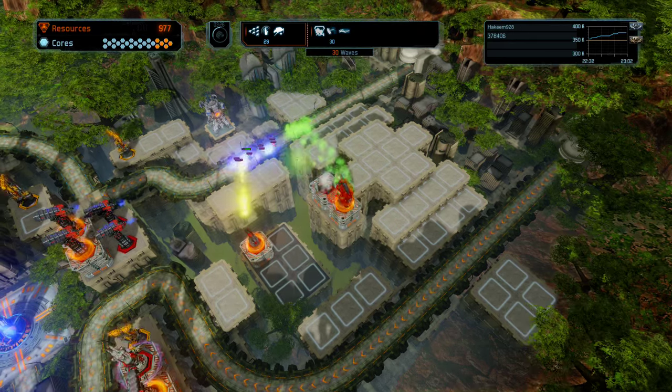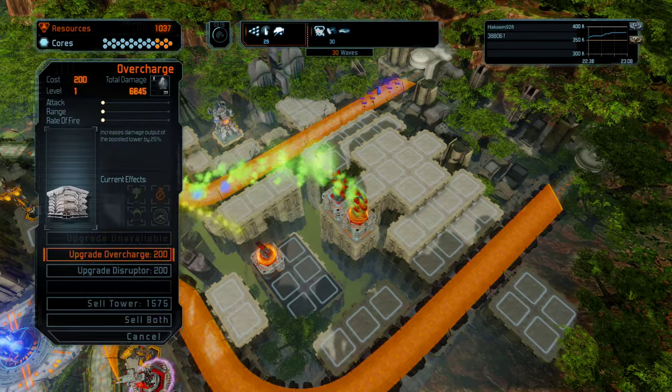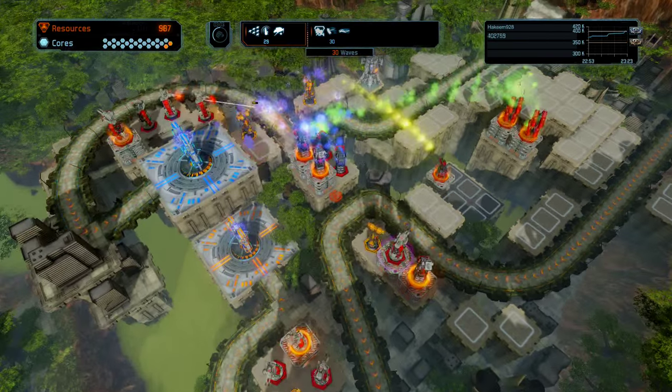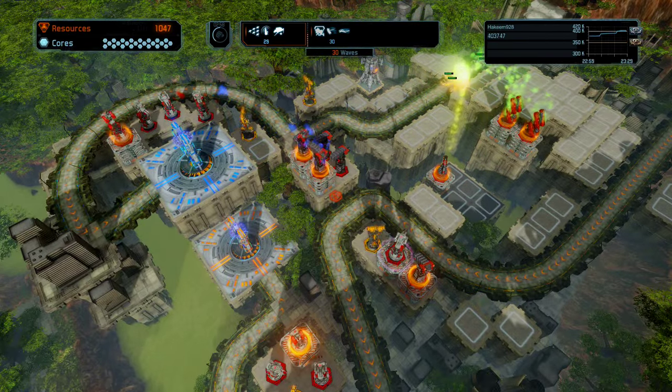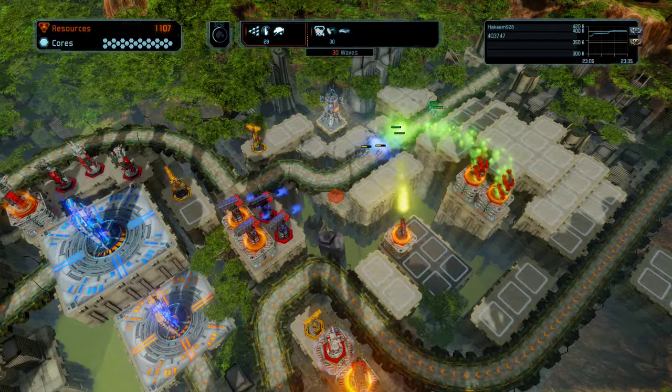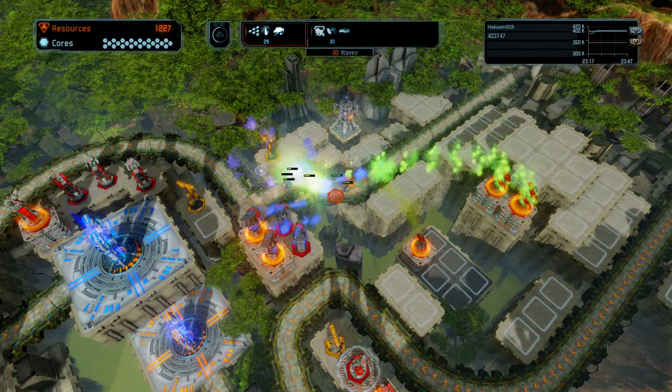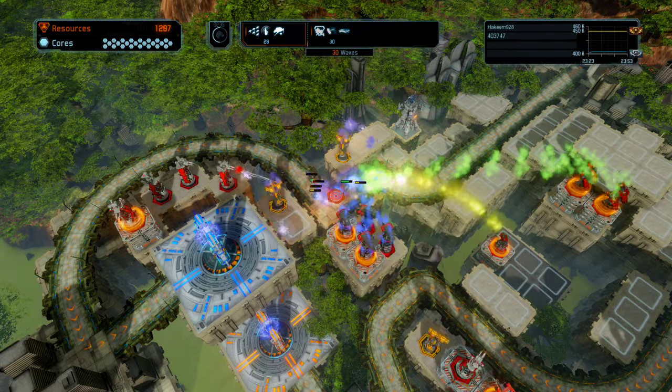Let's overcharge this missile tower and overcharge this one. So we have two fully upgraded overcharged missile towers, which is pretty sick. Are we in the final wave? We're on wave 29. We've got regenerators coming in. Cannons are slowing them down, missiles are beating them, meteor tower is going. So they're taking quite the hefty beating there.